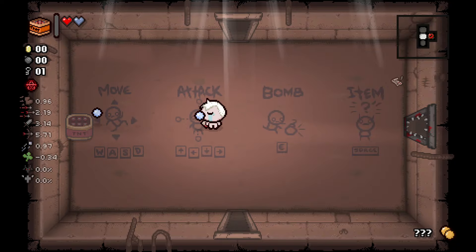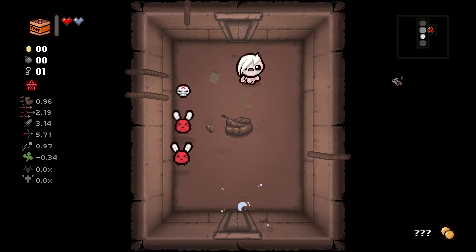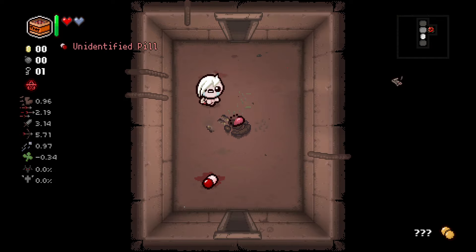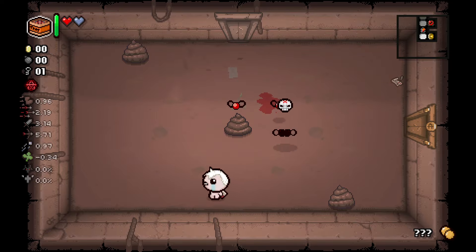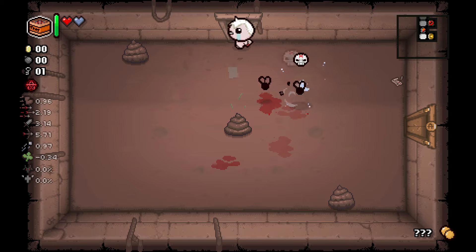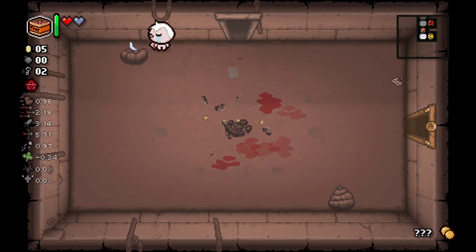So we've got Minecrafter, which in my opinion is one of the best items you can start with, to be honest. I'm going to try and fulfill this list here. The two items we start with are Minecrafter and Death's List. Minecrafter gives us a placeable explosive in every single room — it's a one-room charge, very strong. Death's List gives us rewards if we kill enemies in the way it wants us to. Sometimes it's stat ups, sometimes it's a nickel, which is good.